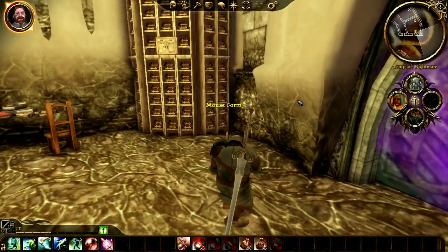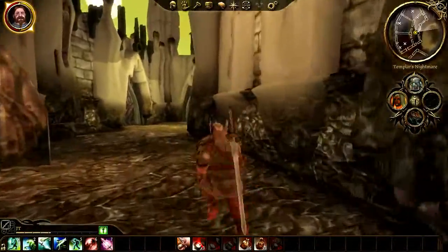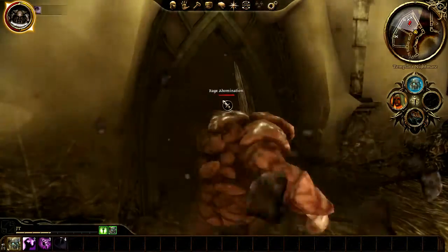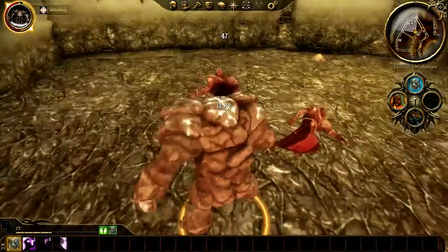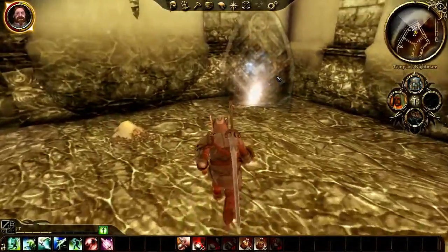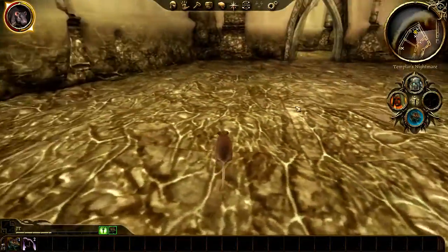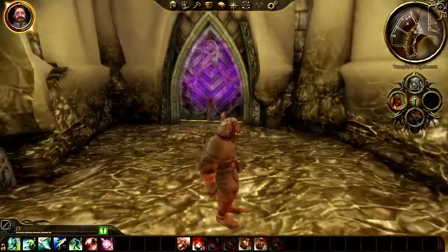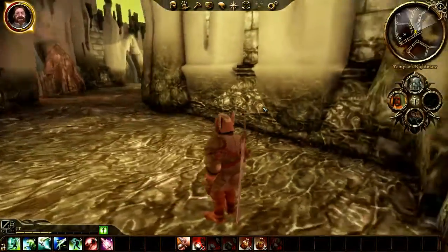We're heading here via mouse hole in regular form, and then heading there in a second. There's another portal — let's avoid it. We can use golem form to get in here — on a bear! Nobody stands up to the quake, nobody! Explode all you want, I'm a stone man. We can't use that door, so the only thing left is this portal.